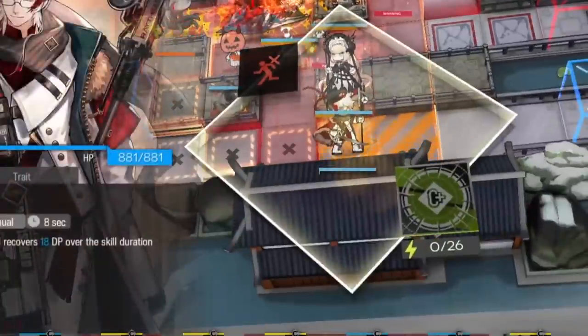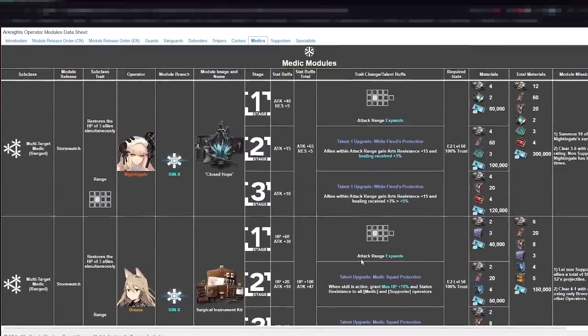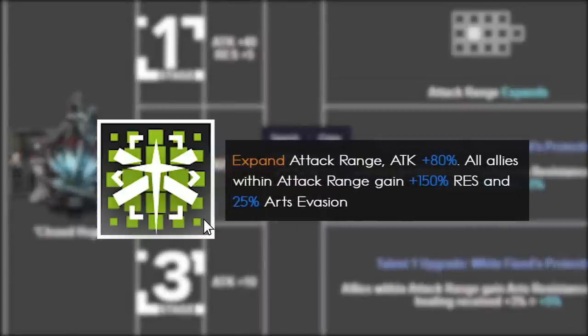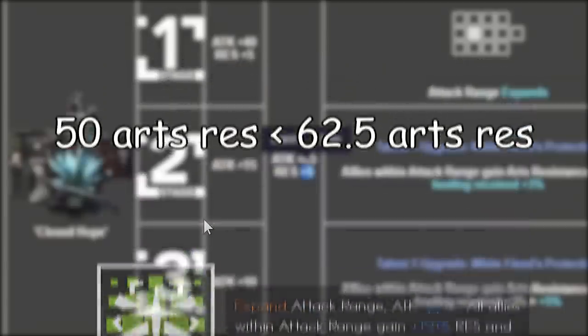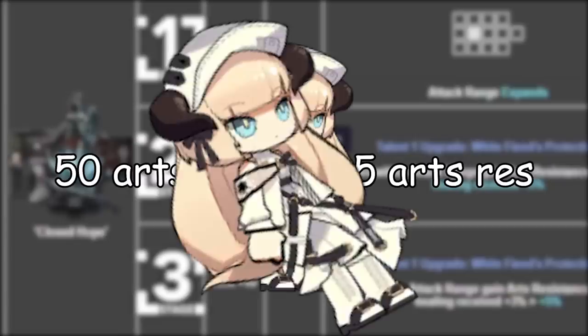Even though her module seems mediocre, there's something truly hidden in it. When you acquire the module, Nightingale gets stat bonuses in attack and arts resistance. 5 res seems like whatever, until you realize her S3 will add another one and a half times that amount. So instead of a 50 arts resistance, a pot-one Nightingale with S3 up will have 62.5 res. This extra 5 resistance essentially makes her the ultimate arts damage tank when S3 is on, which is why she's able to withstand so many enemies in CC by herself.